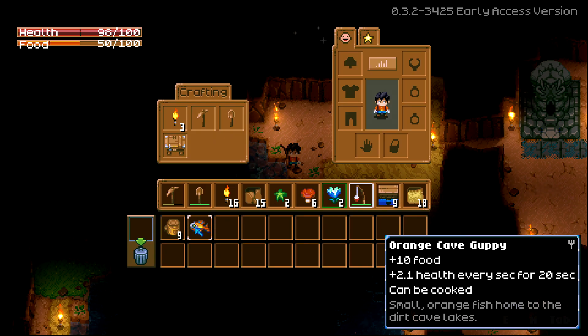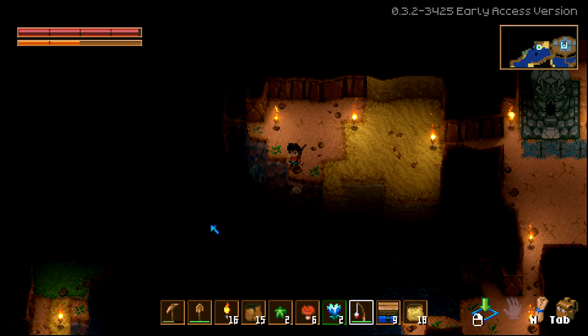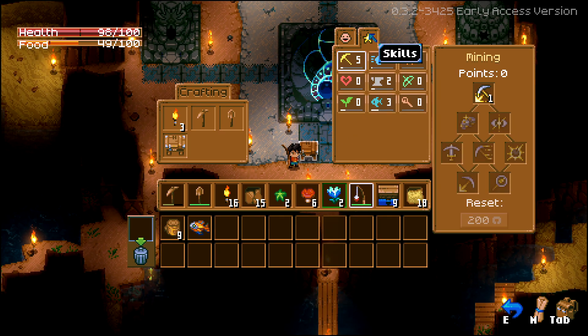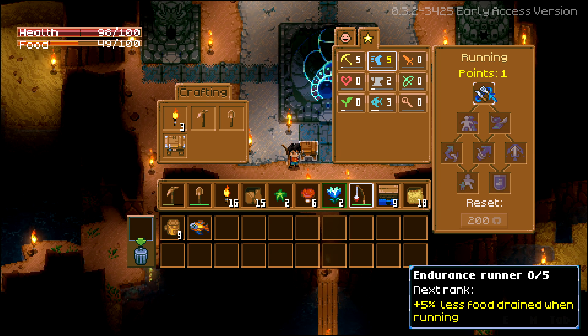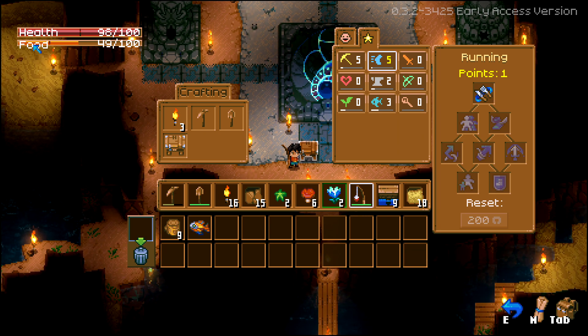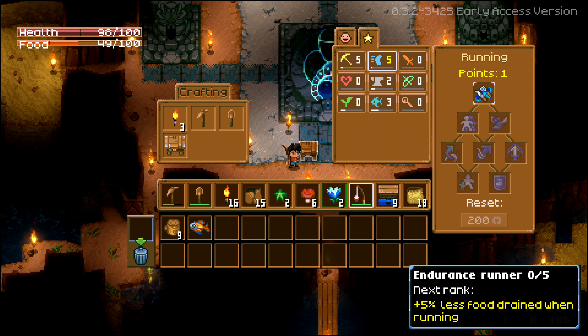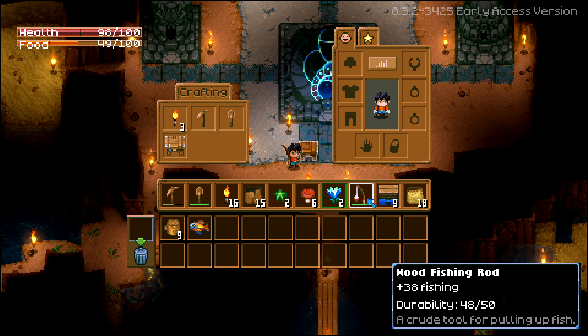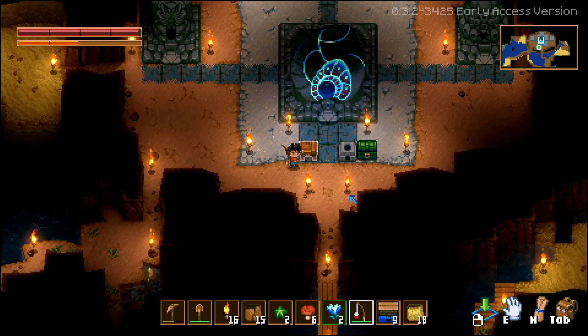Fish can be cooked — how do you cook fish? You can cook it and it'll restore health every second for 20 seconds. I got another talent in running — 'Endurance: five percent less food drained when running.' I wasn't aware that when you're running around you lose food, but that makes sense actually.